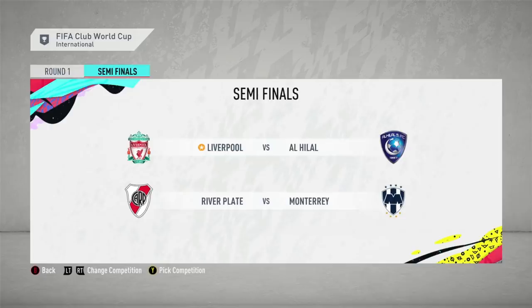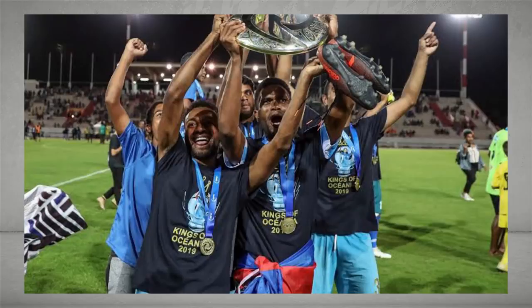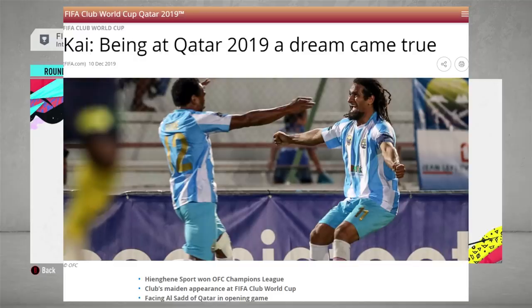Flamengo also joined Liverpool in the semi-finals; however, because all the Brazilian teams aren't in FIFA yet, we're going to use River Plate instead — the South American champions, quote-unquote, who would be participating if they'd won in real life. They take on the CONCACAF champions, Monterrey, a Mexican side. In the other semi-final, we're taking on Al-Hilal, the Asian Champions League winners of 2019. Also missing are Al-Sadd and Hienghène Sport, the Oceania Champions League winners from New Caledonia — I don't see a future where a New Caledonian team is in FIFA. But prove me wrong, EA.